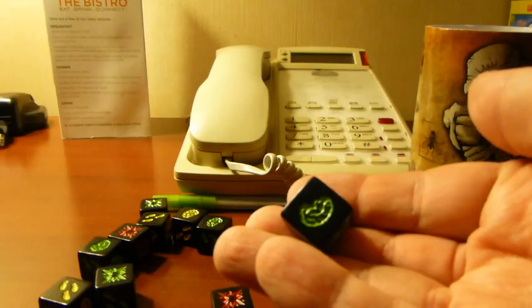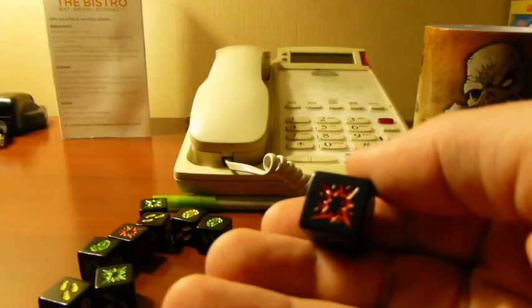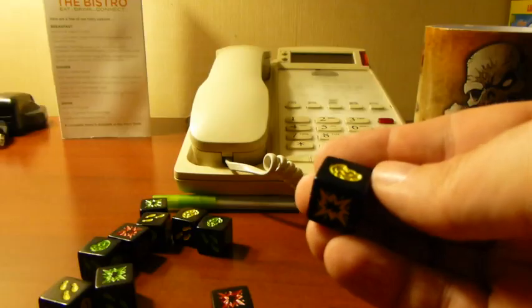There are three colors of dice that you are randomly selecting from. Green dice have more brains, red dice have more shotgun blasts, and yellow are somewhere in the middle. Play till someone reaches thirteen brains, then finish out the round. At the end of the round, the person with the most brains is the winner!